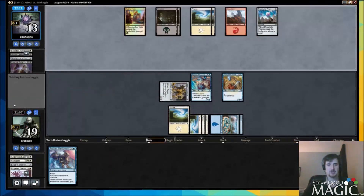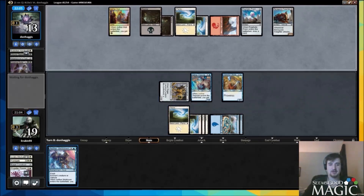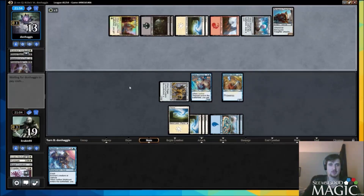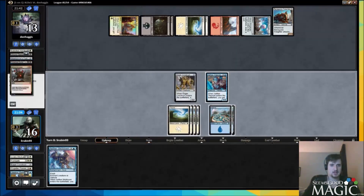Something a lot of people forget to do that I'm not going to forget is to set a stop on my upkeep so I can use the theorist on my upkeep. It has summoning sickness now, but as soon as I cross my tap step it loses summoning sickness. So before my draw step I can scry to help my draw out a little bit. Freighter is something we can melt down — that's also one reason we have malfunction in the deck, so we should be okay.